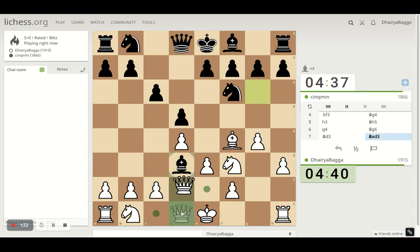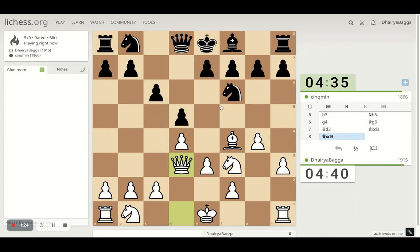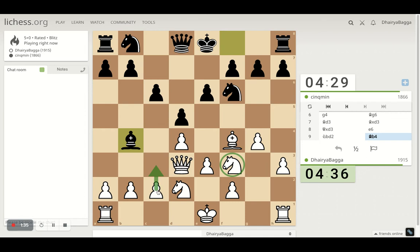Opponent takes here, I take back. The Knight can come here but it doesn't work actually, because I will develop the other Knight as well - just connecting both of them. Maybe pawn forward next is the way going forward. I have a better move maybe - I can bring my Queen here.